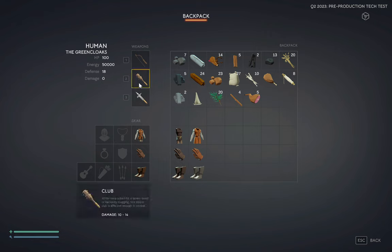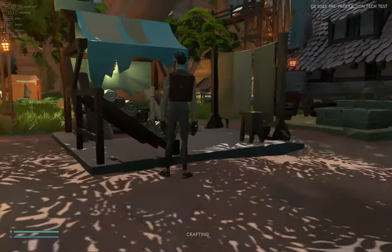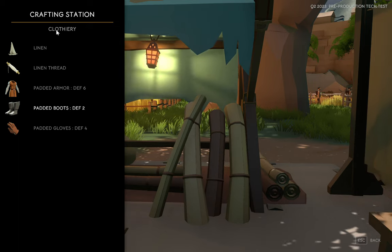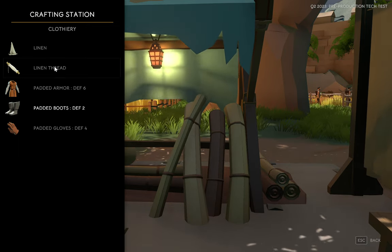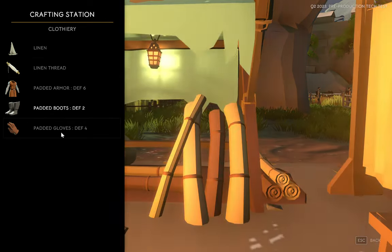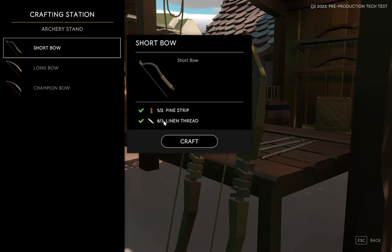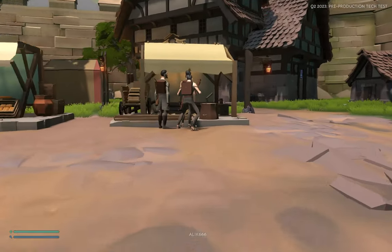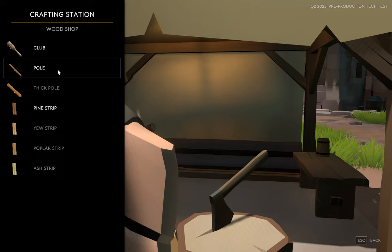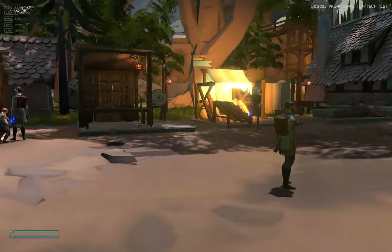The second weapon is going to be the bow. First you craft at the clodery using about six linen and nine linen thread — that lets you make padded armor, padded boots, padded gloves, and a short bow, which also requires those linen threads and two pine strips. Four pine equals one pine strip.